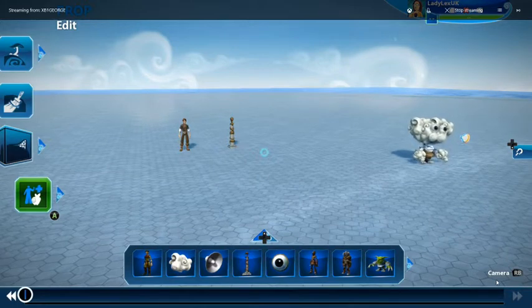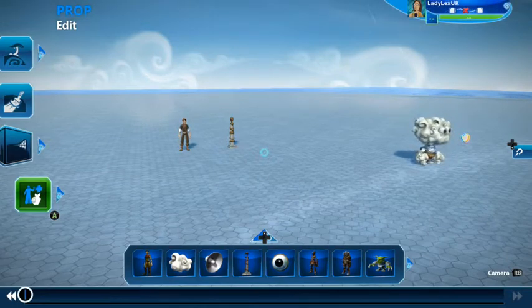Hi, this is Project Spark Alphabet. I'm Ladylex UK and today we're doing the letter P. For my brain tile I have chosen Pick Up and for my prop I have chosen the Plushy Stuffing. So let's do the brain tile first.